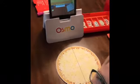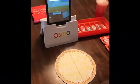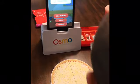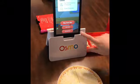Jace is about to make some pizza for the Osmo pizza game. Callie left, but Callie's going to come help me. So we have to go to junior mode.